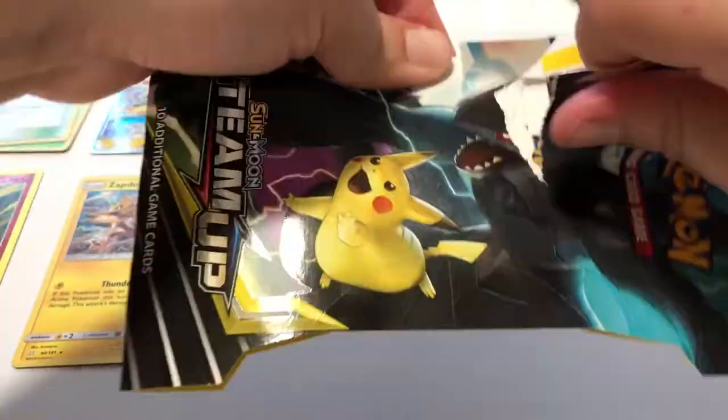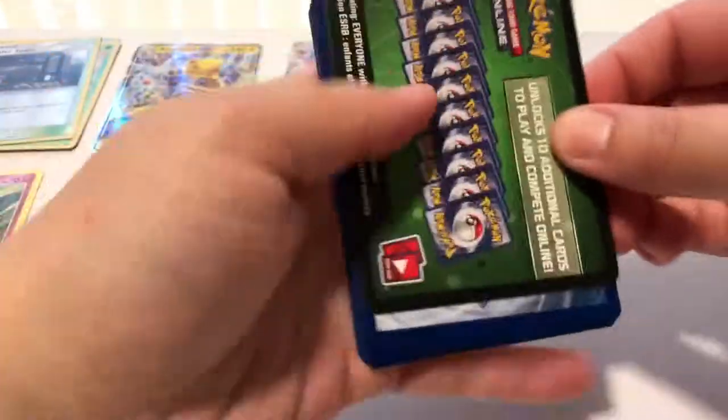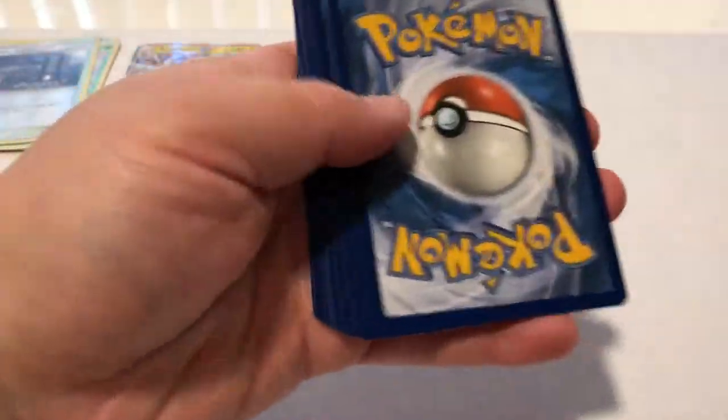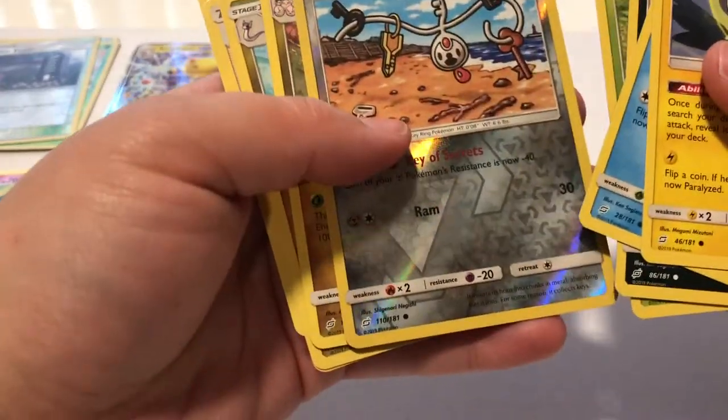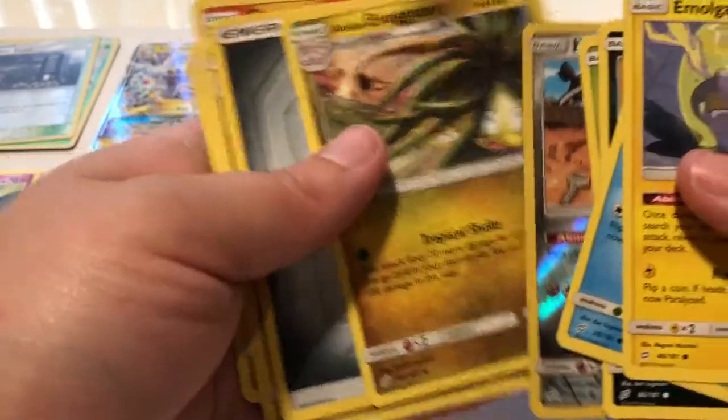Last pack of magic — and we got a reverse Clefairy and an Alolan Exeggutor as the regular rare.